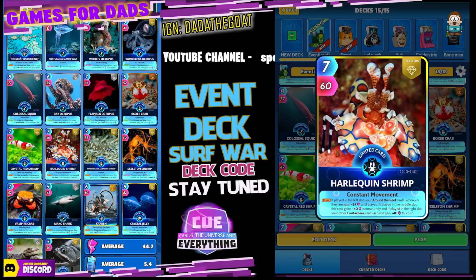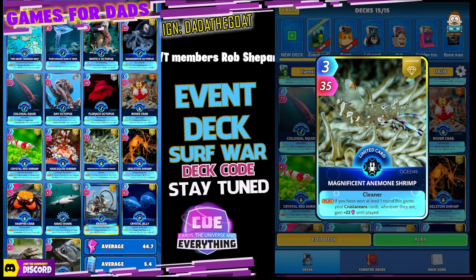The Harlequin Shrimp — I love this card and that picture. Seven for 60. On the play, if played in the left slot, your around-the-reef cards wherever they are gain 24 until played. We don't have any of those, but here's the good bit: if played in the middle slot this card gains plus 40 permanently, and if played in the right slot your other crustacean cards in hand gain plus 40 this turn. Two great options — great card for this week.